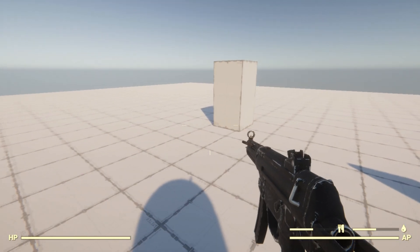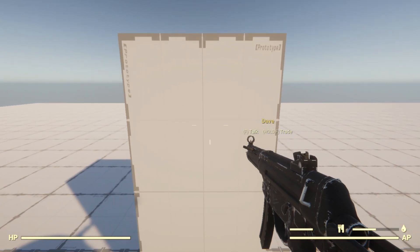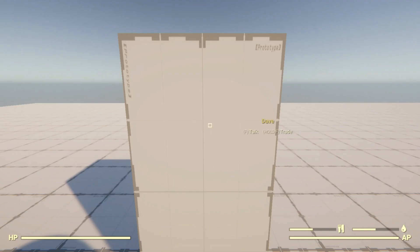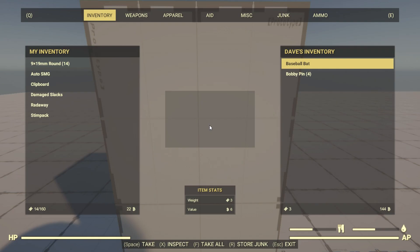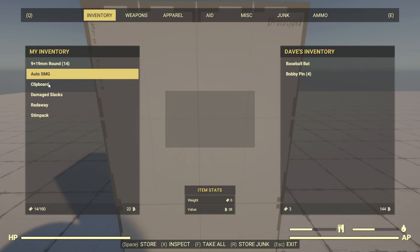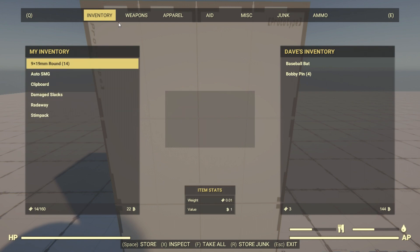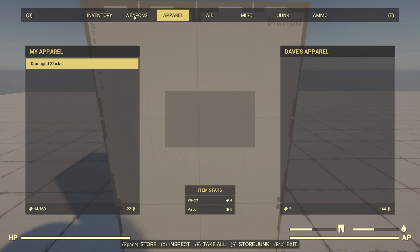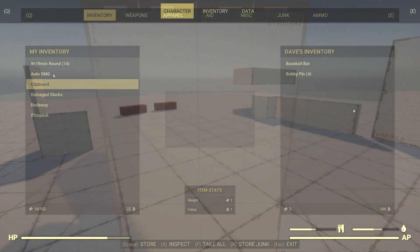The last thing I wanted to show you is our first NPC — little old Dave, even though he's a cube. When I interact with Dave and hold F, it goes into trade, which you'll recognise as the transfer menu. The transfer menu is actually built to accommodate a merchant as well. The main difference right now is that it shows the amount of caps Dave has in the bottom right of his inventory, but aside from that it works exactly the same as the transfer menu. There's still a lot to do on this.